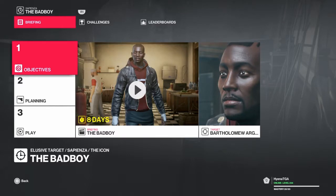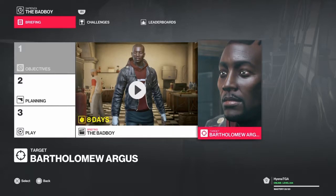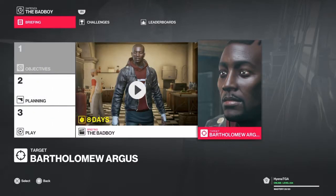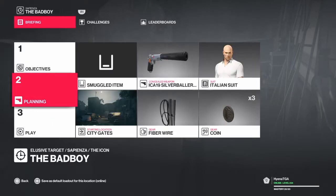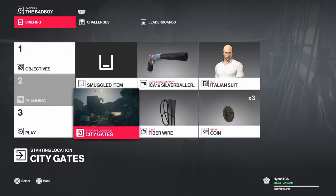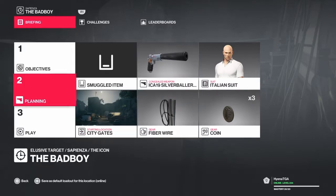Hey guys, your friendly neighborhood Canadian here, Hyena TGA, and today we're going to be doing the elusive target, the Bad Boy in Sapienza. We're just going to bring along a silenced pistol and your default item, starting at the city gates.